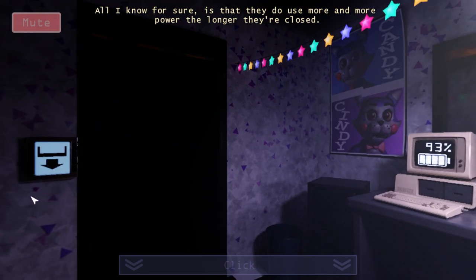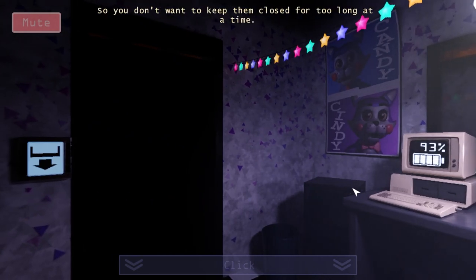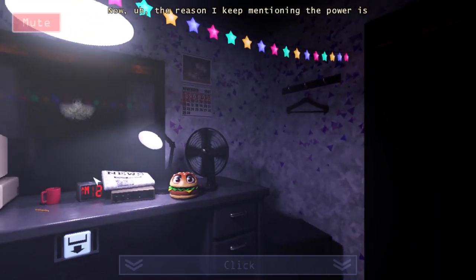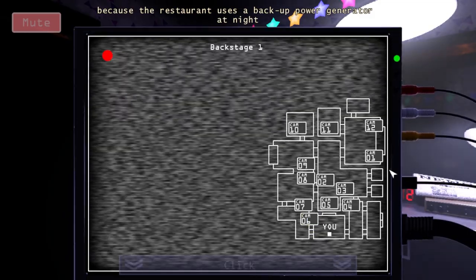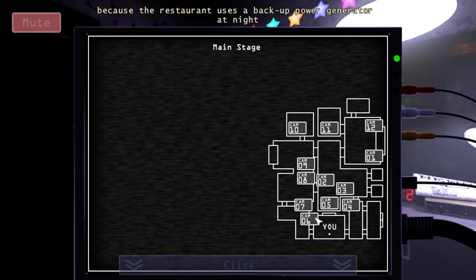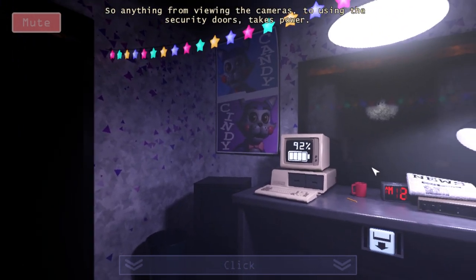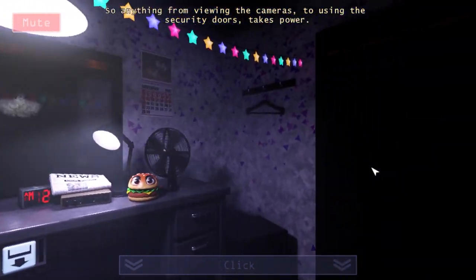If there's no power, we die just like Freddy. The more power, the longer they're closed. So you don't want to keep them closed for too long at a time. The reason I keep mentioning the power is because the restaurant uses a backup power generator at night, which only has a certain amount of juice in it. So anything from viewing the cameras to using the system... Is there no time-all?